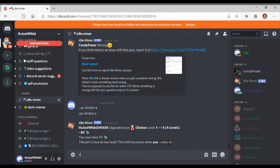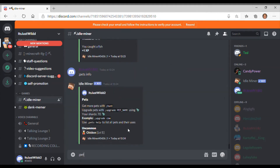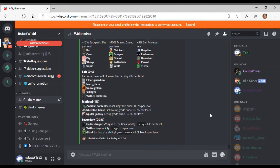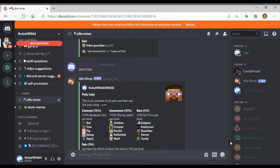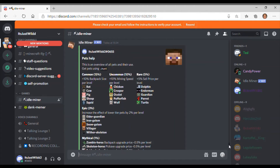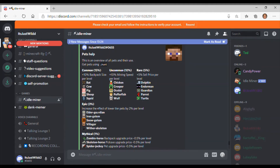Let me show you semicolon pets help so you can see all the pets. The commons all increase your backpack size by 10 percent — those are cow, bat, pig, sheep, and squid. The uncommons all give plus 10 mining speed per level — those are chicken, creeper, sloth, puffer fish, and wolf. The rares — dolphin, enderman, guardian, parrot, turtle — give plus 5 percent sell price per level, meaning you sell everything for 5 percent more.